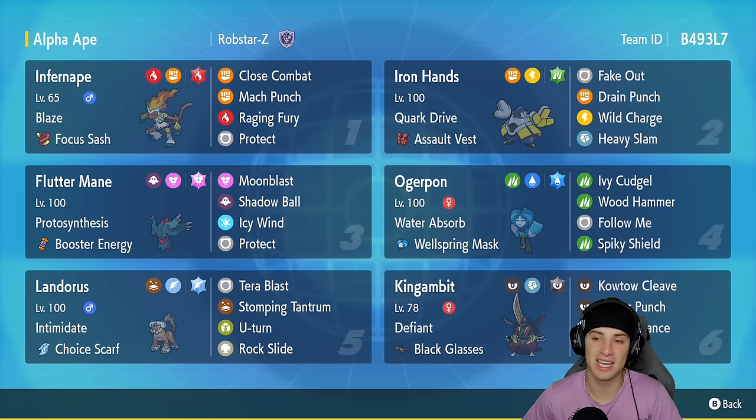Iron Hands is in our second slot and it's old reliable in regulation — a Pokemon that can never go wrong on any team. It's got Cork Drive, Assault Vest, with Fake Out, Drain Punch, Wild Charge, and Heavy Slam to deal with Flutter Manes and other Fairy types.